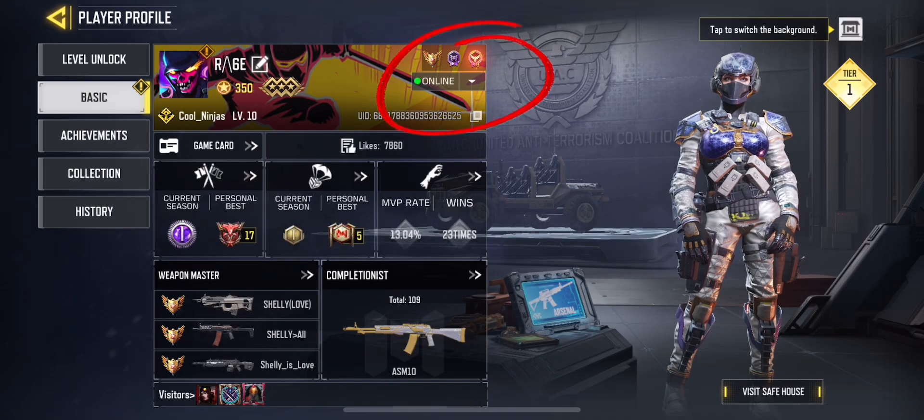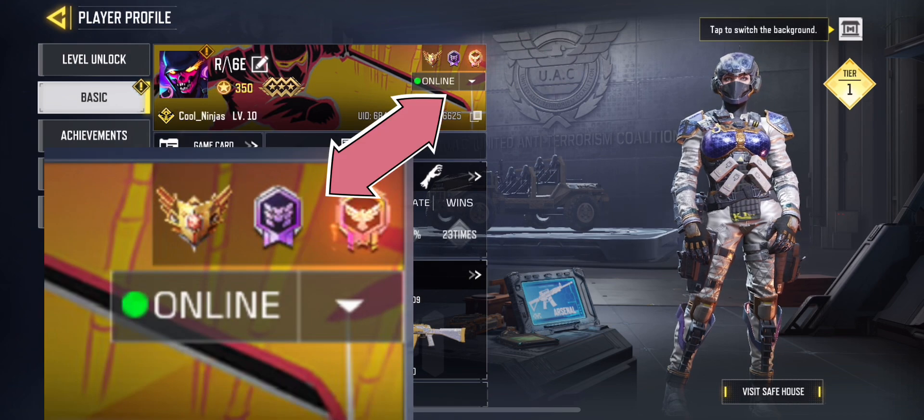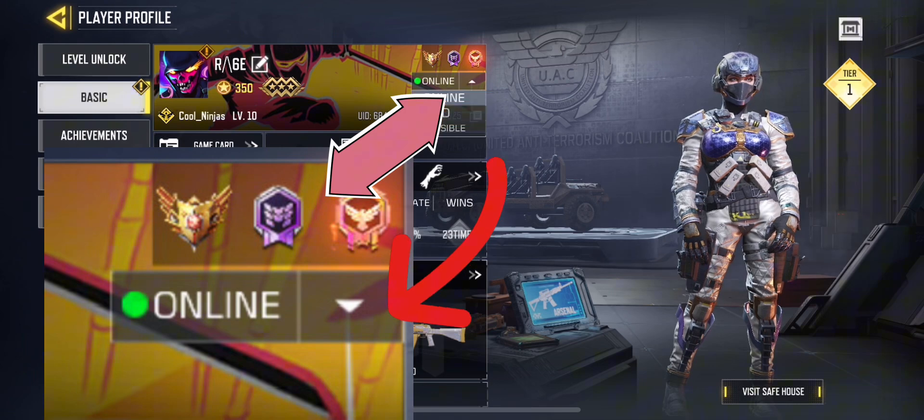Here it shows that I'm online, so everyone can see me and they can send invites or requests. Tap that arrow pointing down to change your setting.